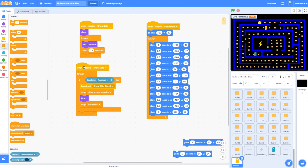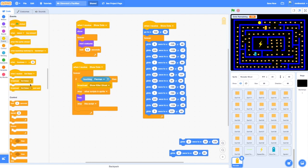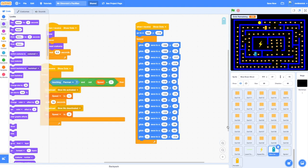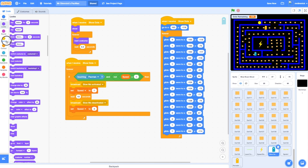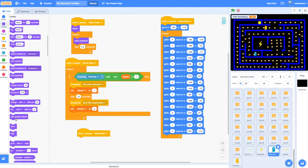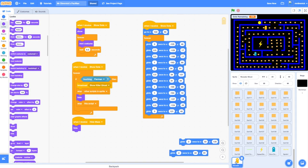Once it's touched Pac-Man, it says to the killer ghost "you need to take over now" and then disappears. If the game ends while this ghost is still on screen we also need it to hide, so we add a when-I-receive block: when the maze is hidden, all ghosts should be hidden too. That was also true of our slowdown ghost — I didn't do that — so let's go back to the slowdown ghost and add Events: when I receive hide-maze, hide that ghost also.